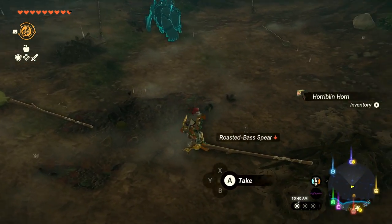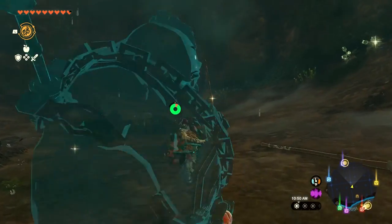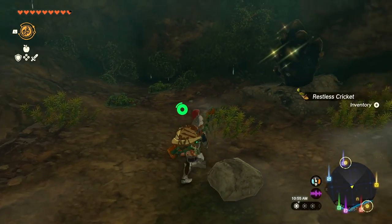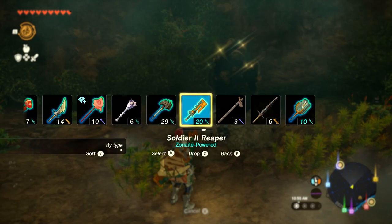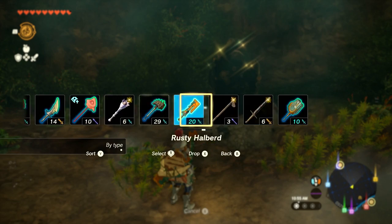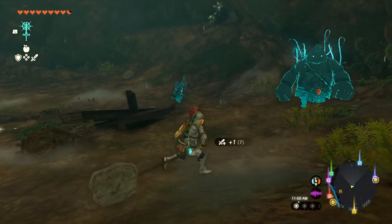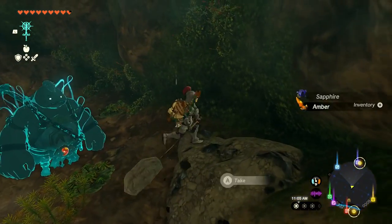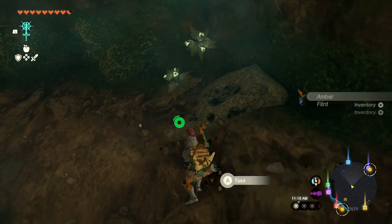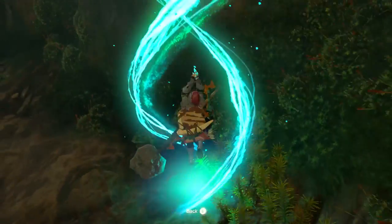Grabbing some of the food they dropped. Found a golden ore deposit — I'll definitely take that. There's a little bug underneath — grab that too. Breaking open the ore with the rock combined on the claymore: got sapphire, amber, and topaz. Heading up this way and breaking another deposit. It's the golden ones we're really after. Using Ascend to get up to the next level.